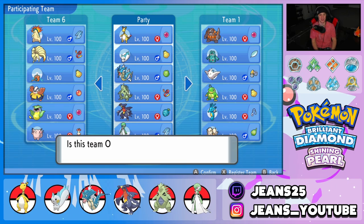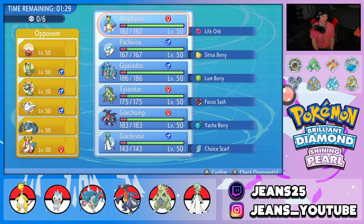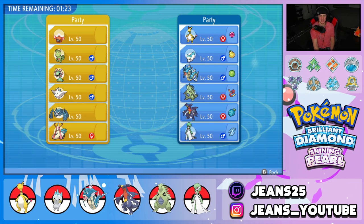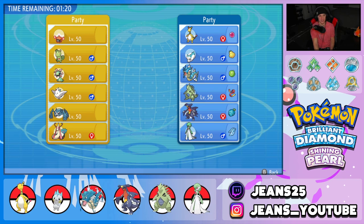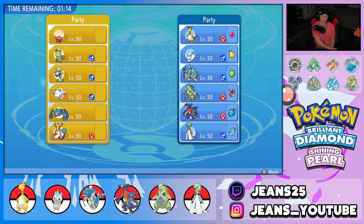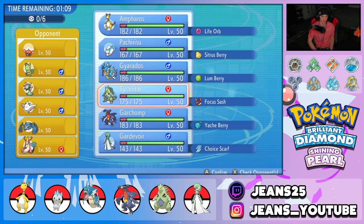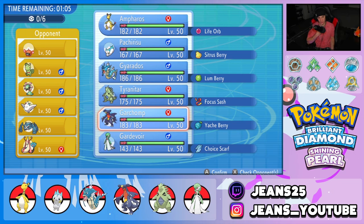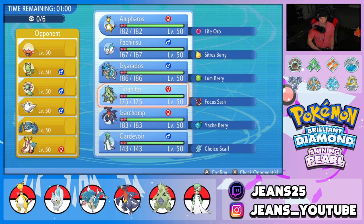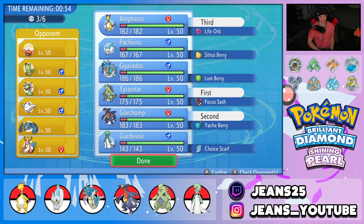Hopping into Battle 2 — let's go back to back. The opponent has a Storm Drain Gastrodon, Rotom-Heat, Kecleon, Togekiss, Metagross, and Milotic. Ampharos could come out here and do work, but I also like Gardevoir here. I'll lead with Tyranitar and Garchomp and bring Ampharos in the back end alongside Gardevoir. The two-Pokémon lead of Tyranitar and Garchomp feels strong, and Gardevoir is good as long as that Metagross is gone.